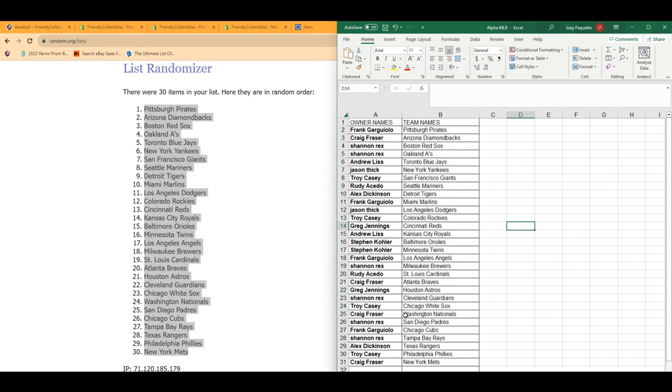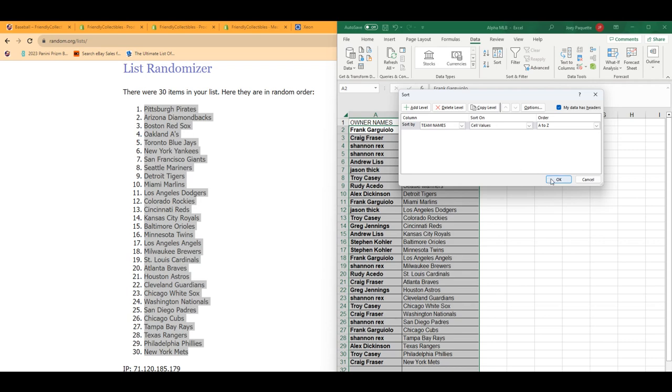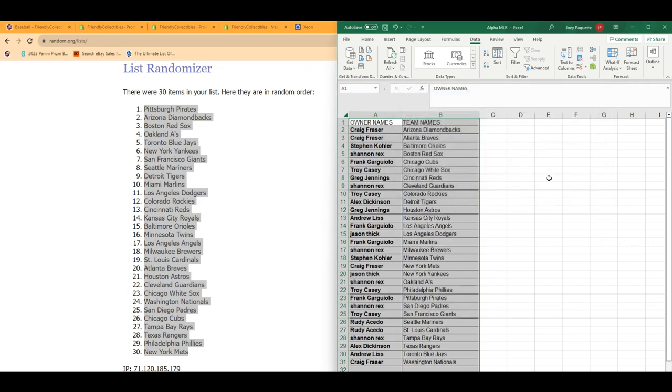And now you can see your team in the box break. I'm going to slide this in alphabetical order. Good luck with the Angels, Frank. Padres for Shannon R. Cubs, Frank. And Mets for Craig. Dodgers, Jason T. I'm going to put this in alphabetical order. And let's get into this thing and see what we got here. We've been looking forward to this thing and I can't wait to see what we get popping out.